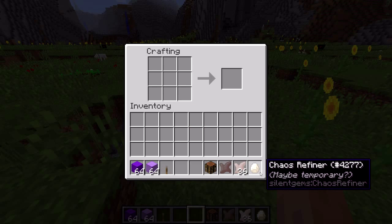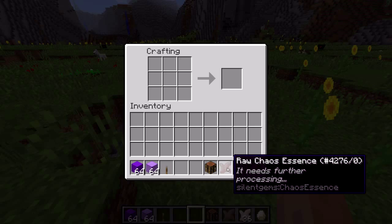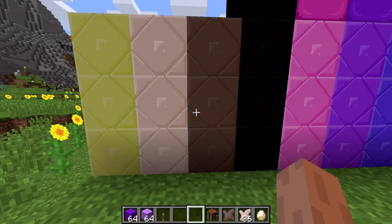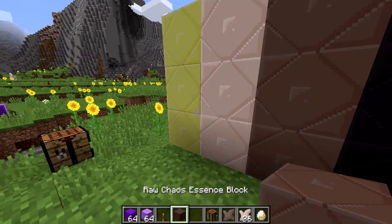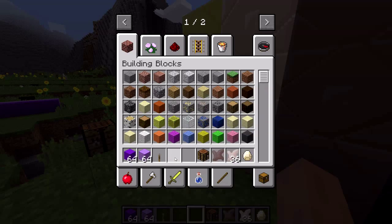The refiner item doesn't get used up, so you can craft however many you want with it — once you have it, it's good forever, which is probably what I'm going to do. I've also got it set up so you can make blocks out of all three tiers: the raw, the regular, and the enriched.